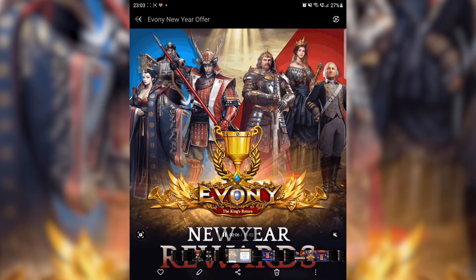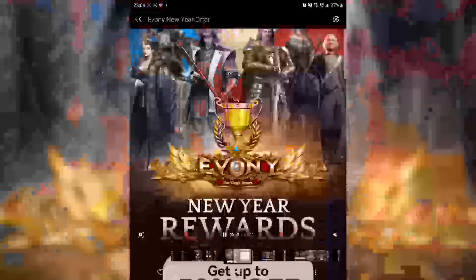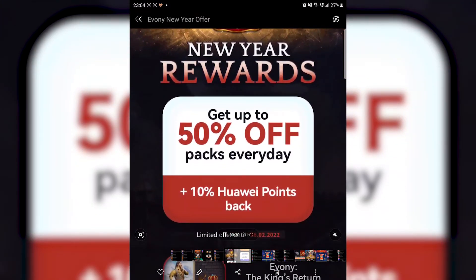This is the next game on the list — you might have seen these quirky adverts online where a platform is removed, the character goes to the end and collects the loot. It's basically a puzzle game set in medieval Europe where physics is the weapon you can use to defeat monsters and claim the loot. Until the 6th of February, through AppGallery you can claim up to a 60% discount on in-game items.